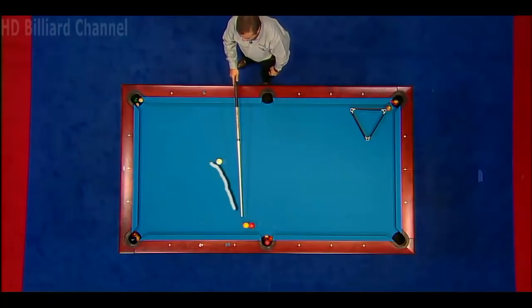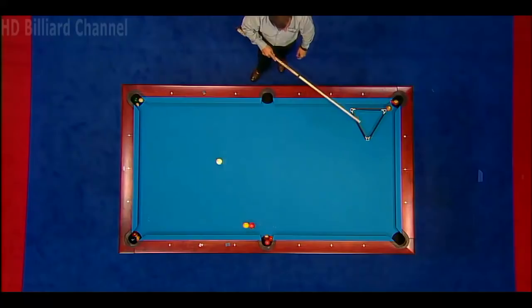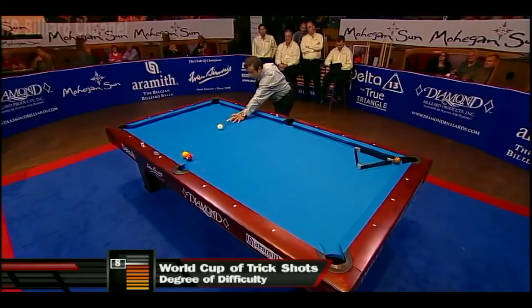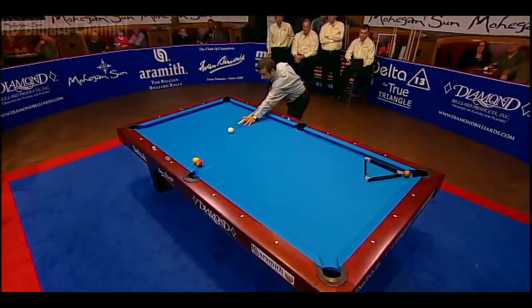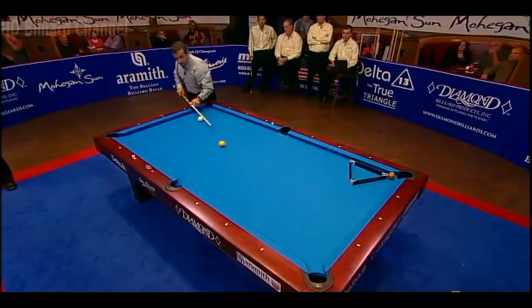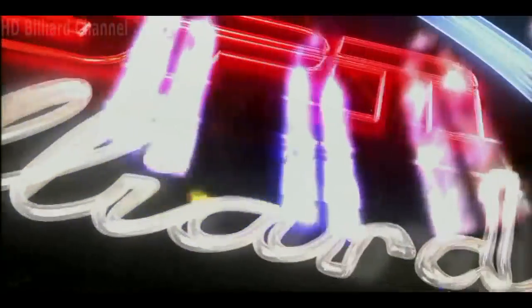I'm going to shoot the cue ball into the rail. It bounces off the rail, hits the one. The one comes here in the side pocket, the three goes in the corner pocket. The cue ball at the same time — one, two, three rails — hits the rack and makes seven. Degree of difficulty is an eight. Speed on the cue ball is very important. The angle coming off the rail to hit the one ball should make the one and three. The tough part is the cue ball getting around the table to that rack. He hits the one ball just a little too full, causing it to go to the bottom rail instead of the side rail.